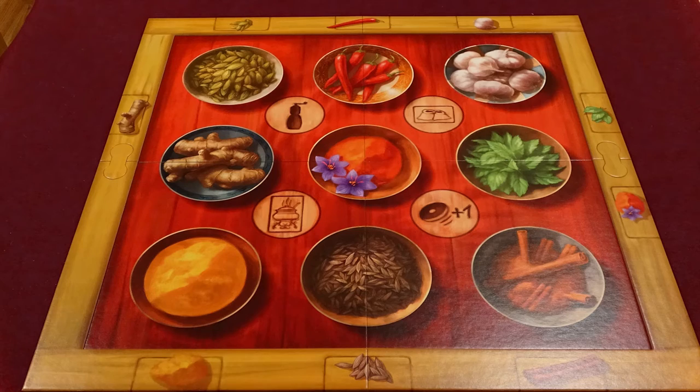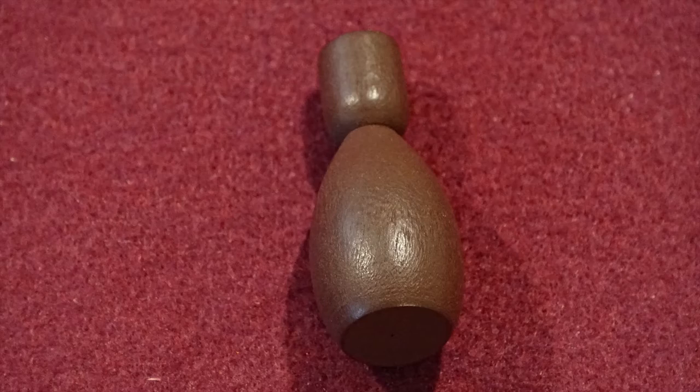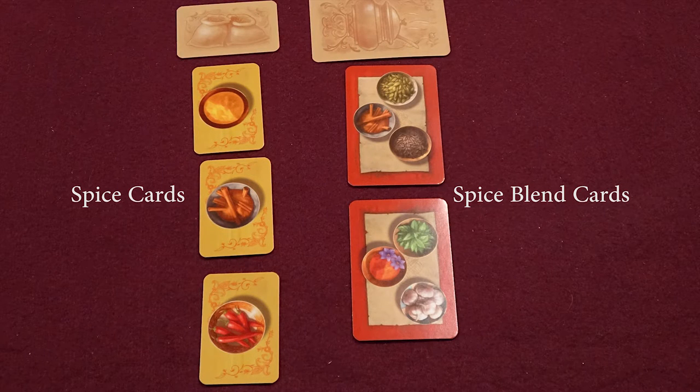Saffronito is played with a board, poker chips, cards, paper money, and a plastic peppermint piece.